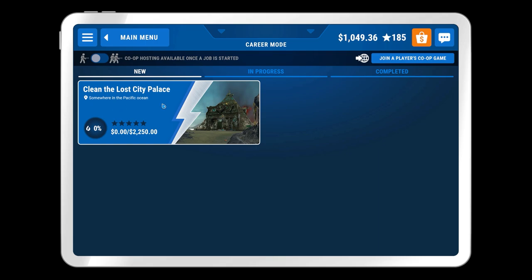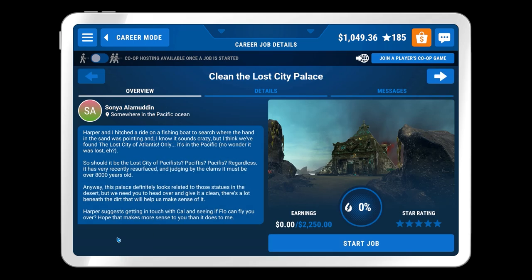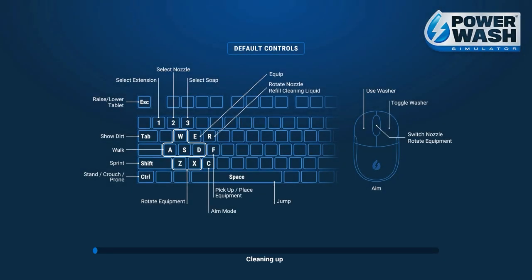And now we have Clean the Lost City Palace. From Sonia, Harper and I hitched a ride on a fishing boat — which we obviously cleaned — to search where the hand in the sand was pointing at. I think we found the Lost City of Atlantis, only it's in the Pacific. No wonder it was lost — it should have been the Lost City of the Pacifics. Anyway, it was very recently resurfaced, judging by claims it must have been over 8,000 years old. This place definitely looks related to those statues in the desert, but we need to head over and give it a clean. There's a lot beneath the dirt that will help us make sense of it. Let's just jump in and see what we have.